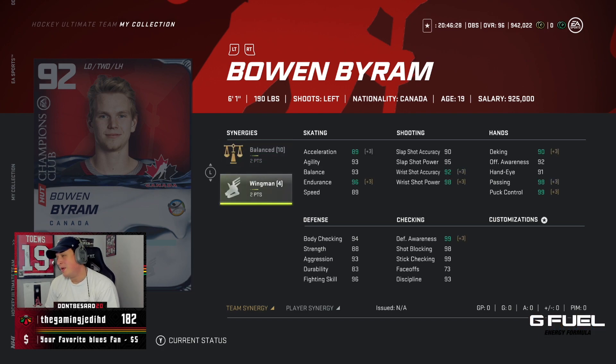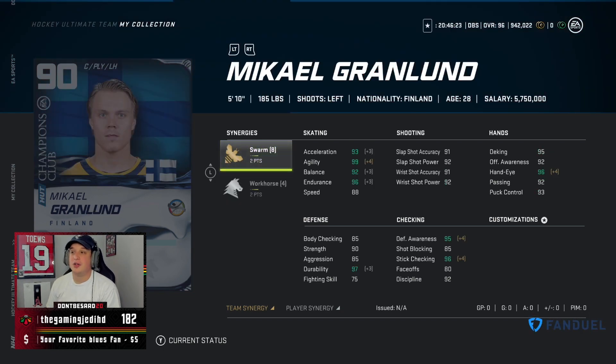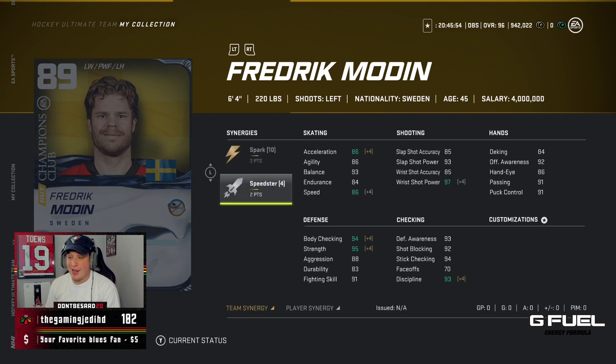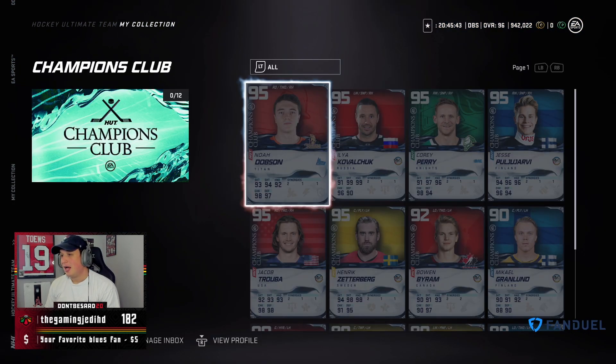Looking at the player items: Bo and Byram has Balanced and Wingman, decent synergies though he already has a 90 overall card. Mikael Grandlin is a cool card if you're a Preds, Wild, or Finnish fan — pretty good synergies, Swarm and Workhorse. Alec Nedeljkovic — I'm a big fan, he reps the Serbs — Barrage and two Distributors, pretty huge; he's 6'1" 189, probably a backup goalie. Adrian Kempe has two Holitzers and two Heart and Soul, pretty decent synergies. Frederick Modine has two Spark which helps for a bigger guy. And Yuri Sleager for all the Boston Bruins fans out there.